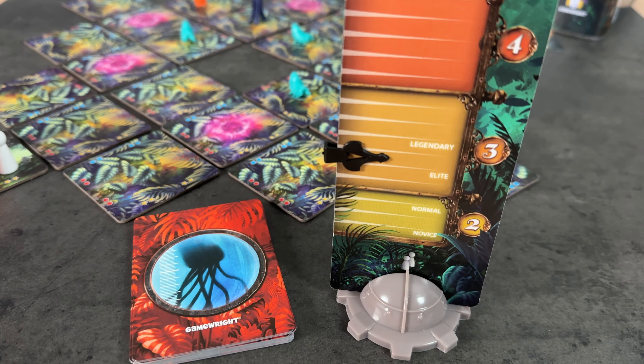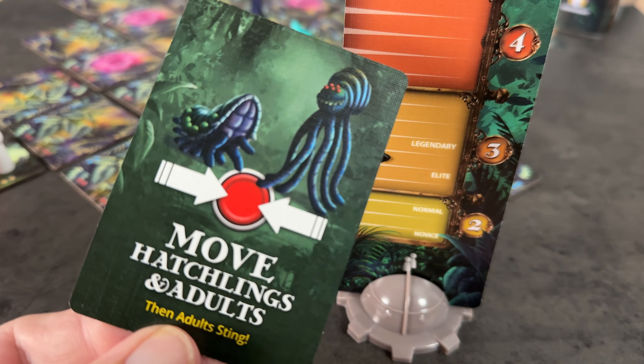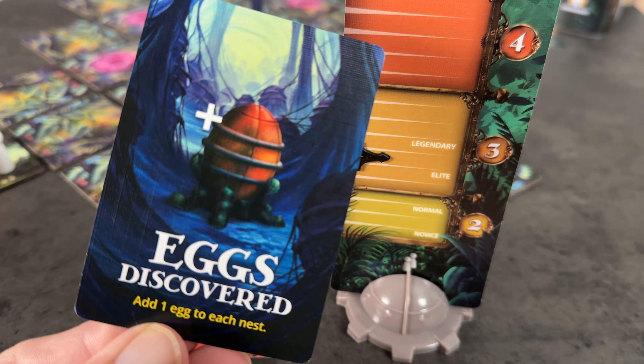After a player has taken their actions, it will be time to draw a number of threat cards equal to the current threat level, which is how the aliens move, drop web tokens, and expand their presence on the board, along with some unexpected and unpleasant surprises.